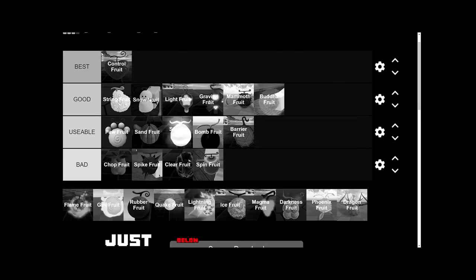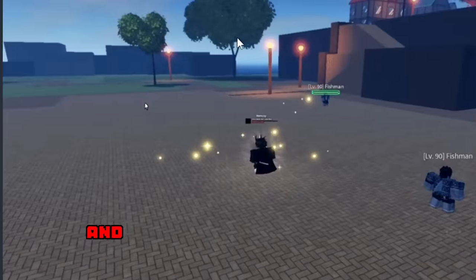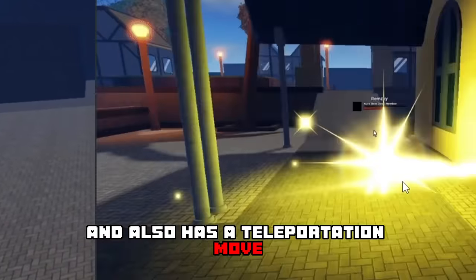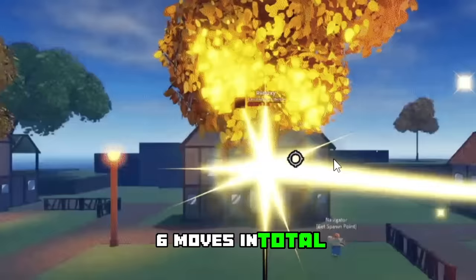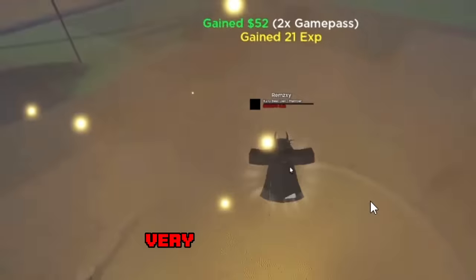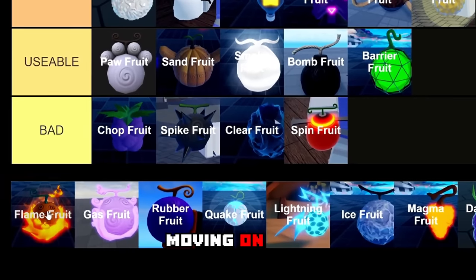Next we have the Light Fruit, going in the good tier just below Snow Fruit. This devil fruit has four different abilities plus a teleportation move and a flight ability, making it six moves in total. The moves are very good as well, so I think Light is actually a pretty solid devil fruit.